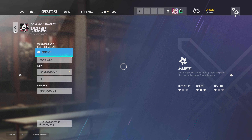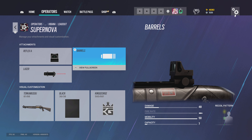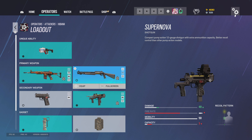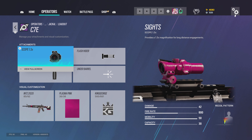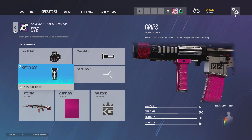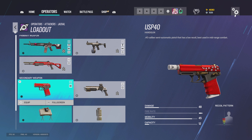For Hibana I use 2.0, flash hider, vertical grip — here and there you might see me use 1.5. For the shotgun secondary I don't use suppressors on shotguns. I'll change that to hollow C. I use stun grenades. For Jackal I use 1.5 or 2.0 depending on the map, flash hider, vertical grip. For the PDW9 I use 1.5, muzzle brake, and vertical grip. Claymores for the gadget.